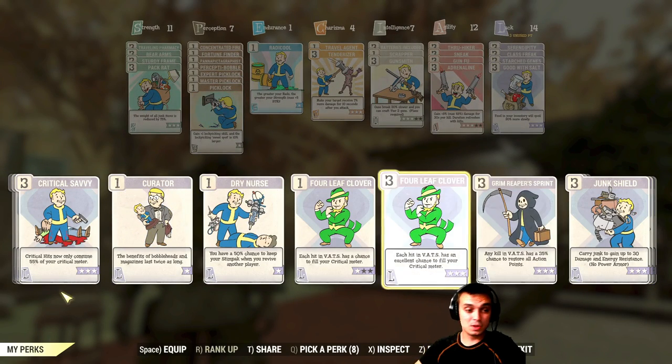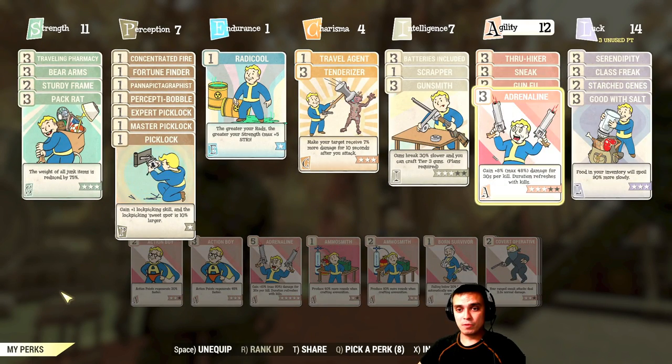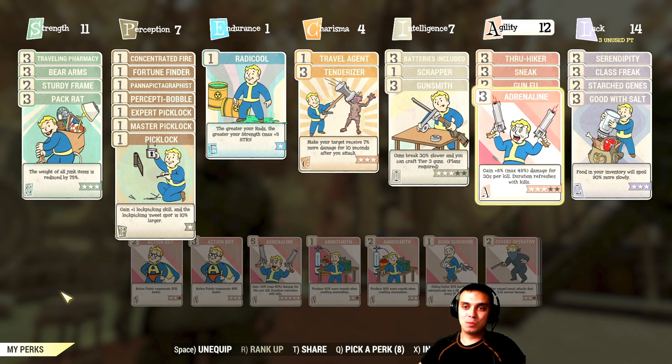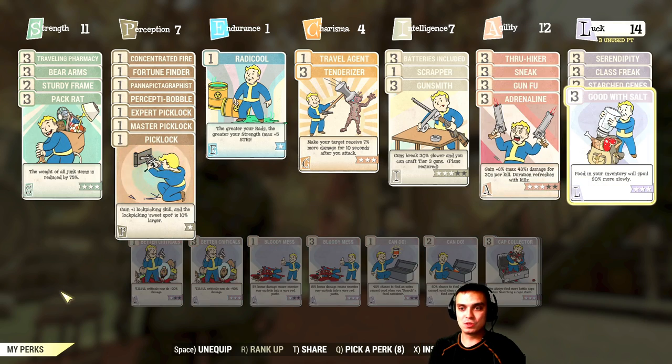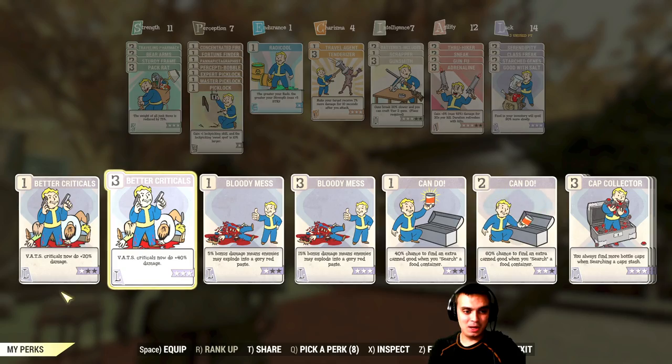The only DMG boost I can get is from Gun Food and Adrenaline, but Adrenaline won't work well on Scorch Beasts because by the time you take one down you only get a little buff. So the plan is to test this with a pack of ghouls or a pack of mutants. Let's not waste time and get to our first target.